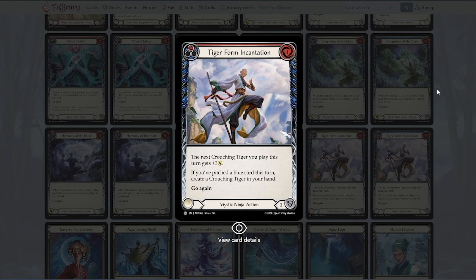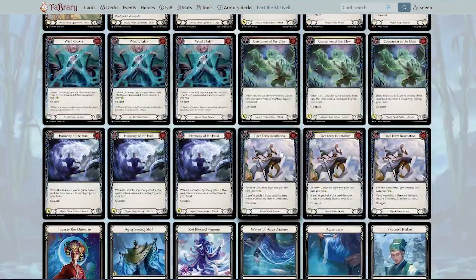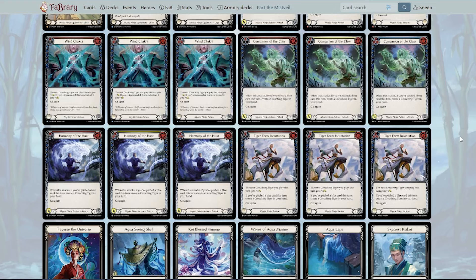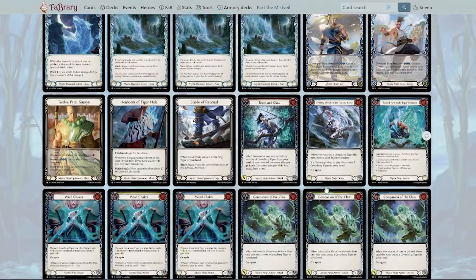Tiger Form Incantation is another way to pitch up your tigers. This is basically a one-cost for four with go again — it's not an attack action, but that's okay. I definitely like this in limited, especially the red version which is very good value. The blue isn't bad either since it allows me to play a blue and then have synergies from things that want me to play blue first. I could even see this getting played in constructed — it's just not bad on value. But limited is really its true home; it's very, very good there.